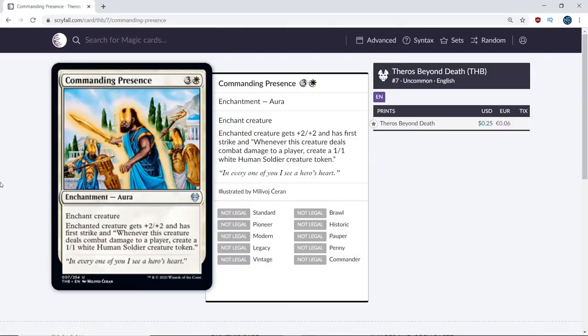Next up, Commanding Presence. This is one of the cooler auras in the set. I think this card is pretty good — first strike makes it really hard to block a creature, especially if you give it to a creature with evasion. If you put this on a flyer, curving the 2-mana aura-cost-reducer into this and start hitting, flyers are already hard to block and when you need extra blockers it gets even harder. I think this card is a B-. Making a 1/1 every turn is quite nice, especially with the heroic-style creatures that give your whole team plus 1 — the 1/1s become relevant bodies. I think it's a B- as well.